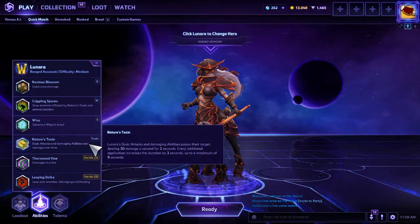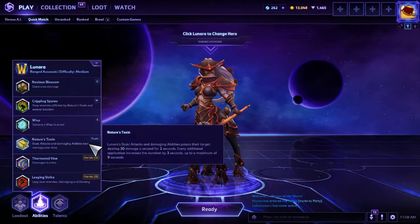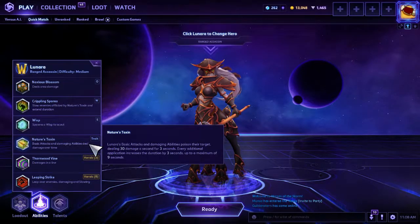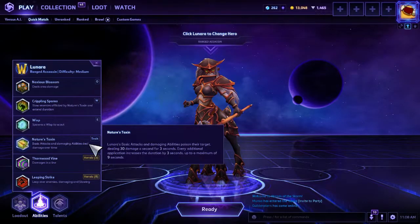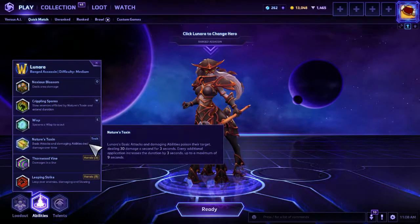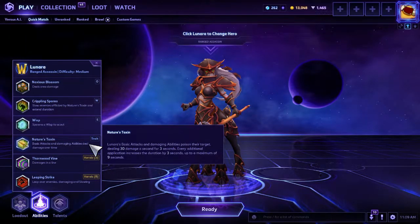Nature's Toxin is your trait — this is what makes Lunara so frustrating to play against. She applies this with her Q, her auto attacks, and her ultimates. It is a stacking debuff dot that you put on people. You can do it three times and it gets significantly more impactful with the number of stacks.